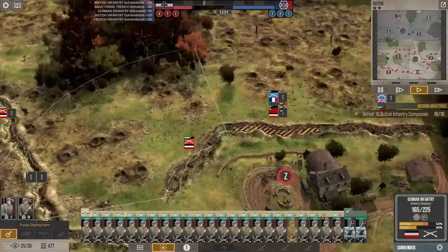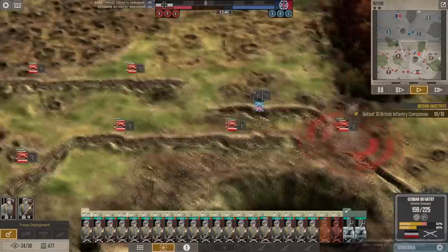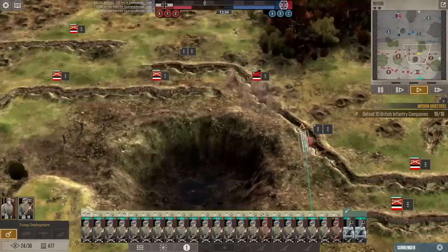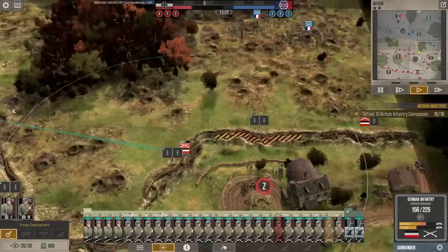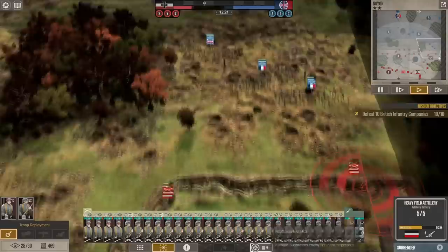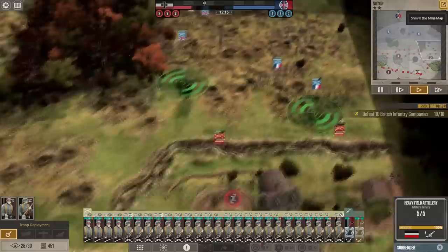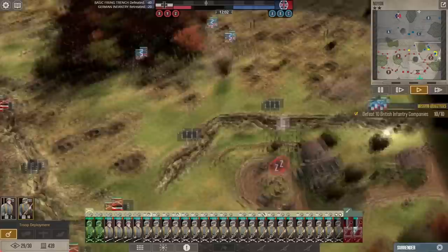They knocked out one of those squads. Let's bring in some conscripts — they're cheap. More troops coming forward. Get back over here, where do you think you're going? All right, they're going to have to advance through arty — that should help. The right flank and Z might be lost; I think I clicked the wrong button.